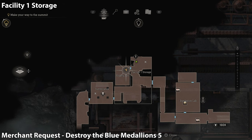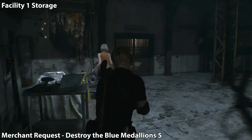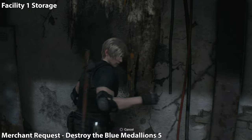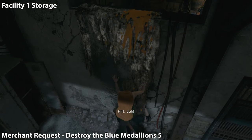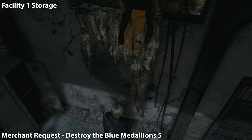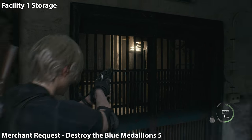From there we're going to push our partner Ashley up over the wall. She's gonna climb to the other side and open the gate. We are gonna find a merchant request right next to where the merchant is located. You'll see a little blue sign there on the wall — inside that room is where the merchant is.